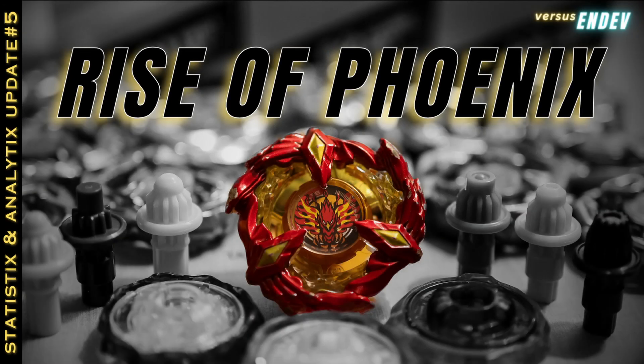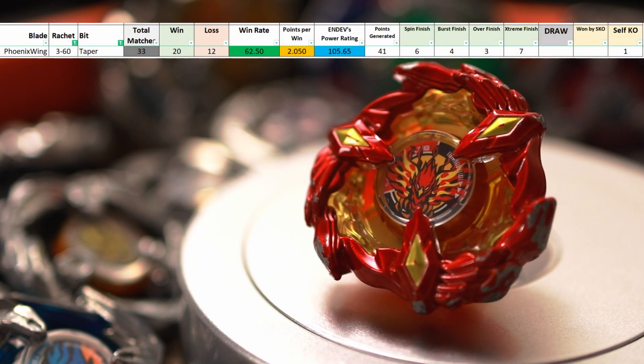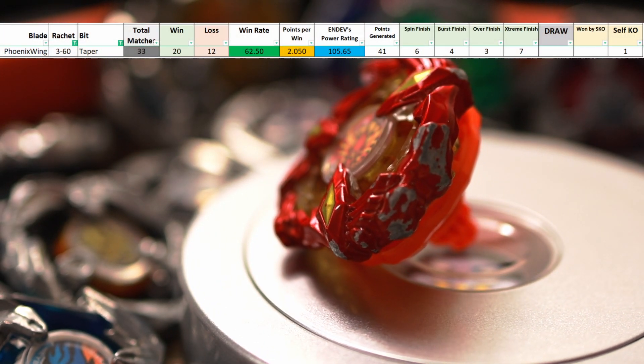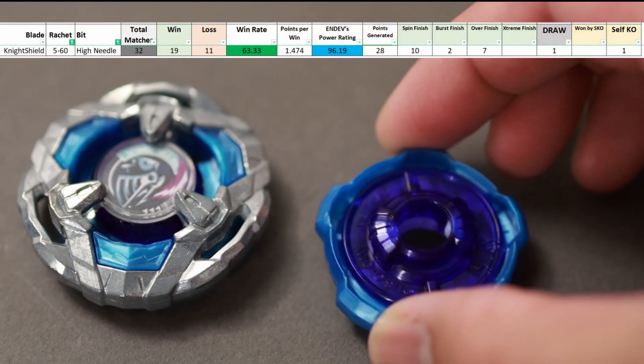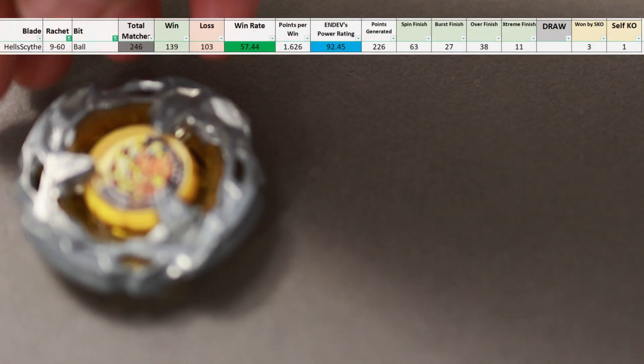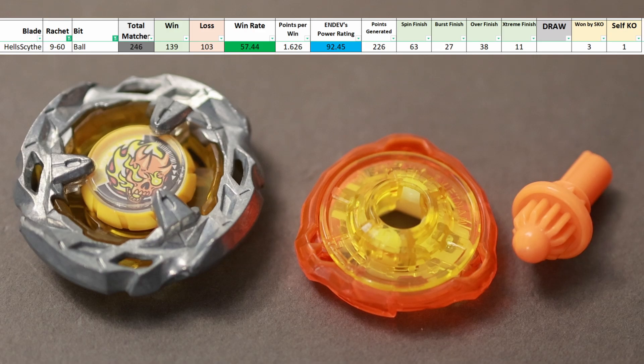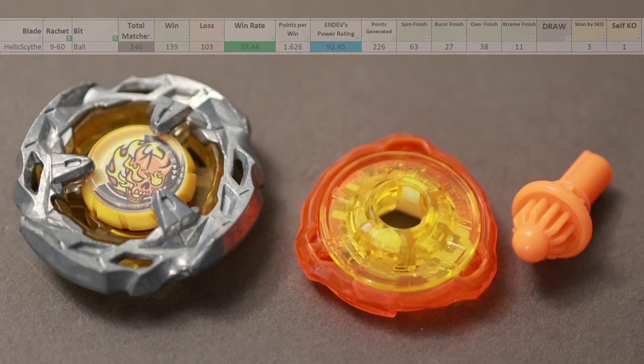I released my 5th update of BeybladeX statistics and analytics on a Friday and joined the tournament the next day using the top combos from that video. Phoenix Wing 360 Taper, which is currently number 1 in EPR or my very own NDEMS Power Rating. Night Shield 560 High Needle, which is currently 2nd in win rates. Lastly, Hellsight on Ball, which is 3rd in win rates, but I used 960 instead of 360 because of the no-repeating parts rule.